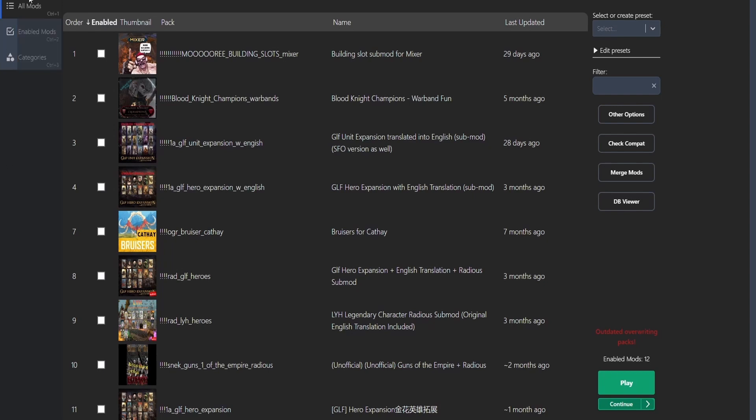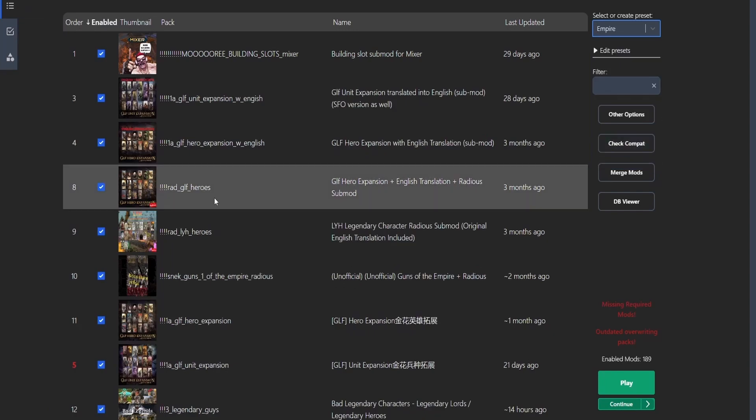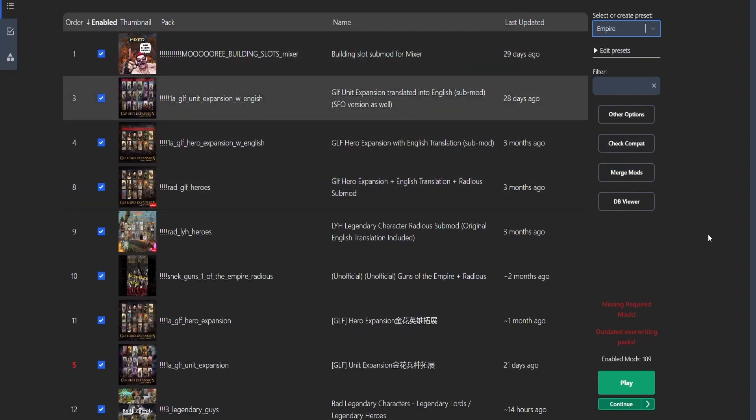So the new things added to the mod manager are these options here. It shows you options for all your downloaded mods. For example, I'll choose one of the presets — for example, Empire. See how easy that was — that's why I'm making this video, just to show you how convenient this mod manager is.